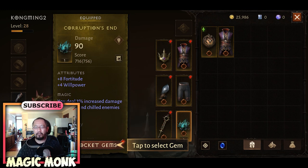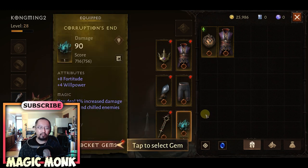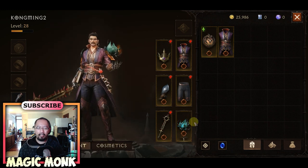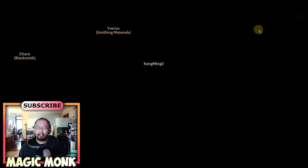In other games, if you upgrade a weapon or armor and then unequip it, you lose all the upgrade points you put into it. Whereas here, you're not wasting anything because you can transfer the upgrade to other items. In my opinion, this is a much better system, and it's why I like Diablo Immortal's armor upgrading system.